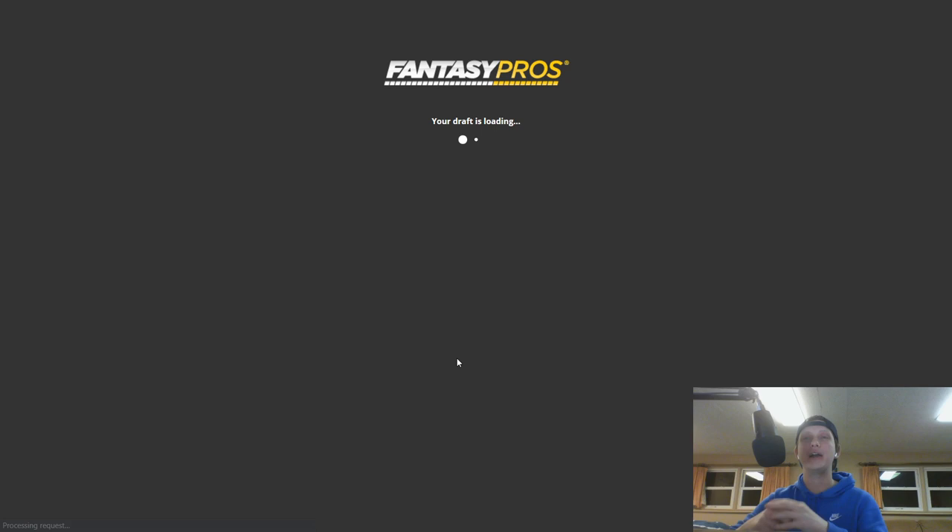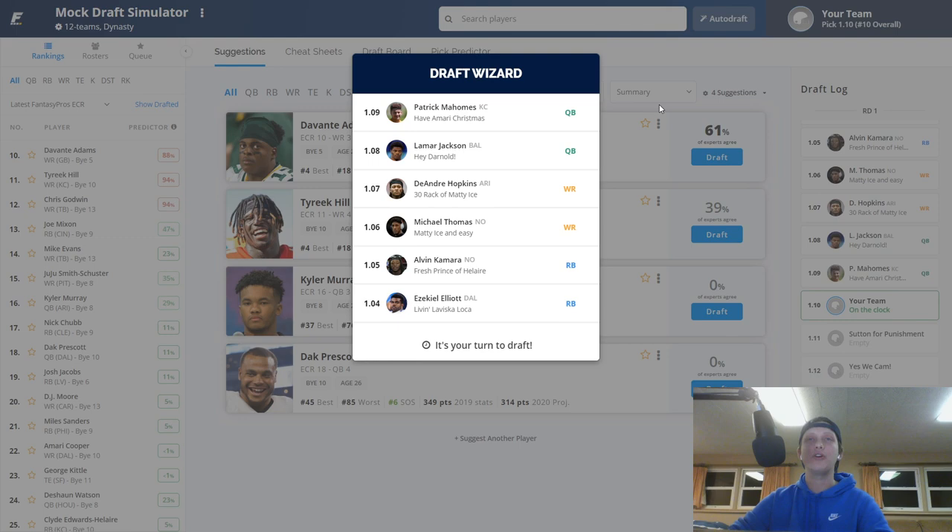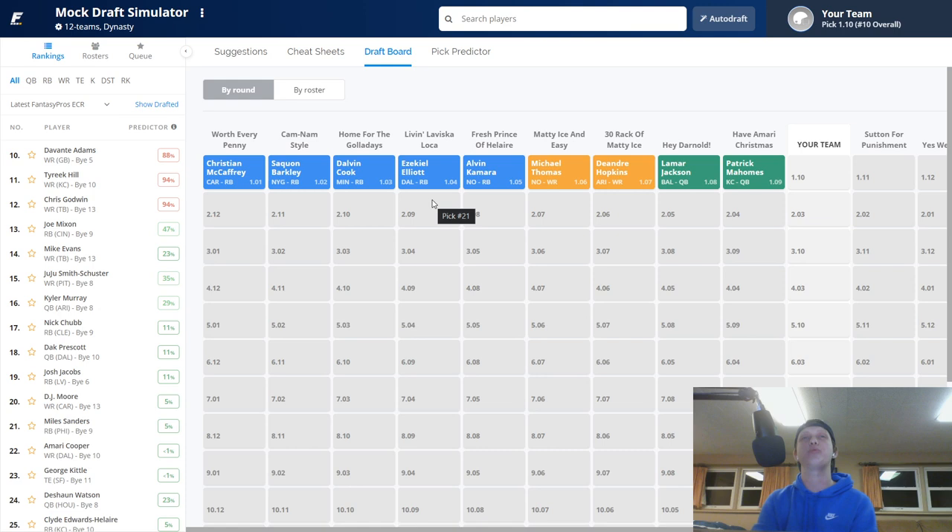At the 10th overall pick, the big players are probably going to be gone — the two big QBs, Lamar and Patrick Mahomes, went at 1.08 and 1.09. Looking at the board, we had Christian McCaffrey, Saquon Barkley, Dalvin Cook, Ezekiel Elliott, Alvin Kamara, Michael Thomas, DeAndre Hopkins, Lamar, and Mahomes. Mahomes and Lamar typically go before the first five picks in most drafts.